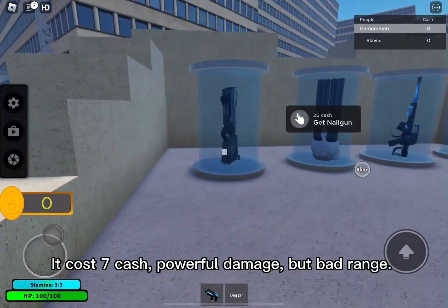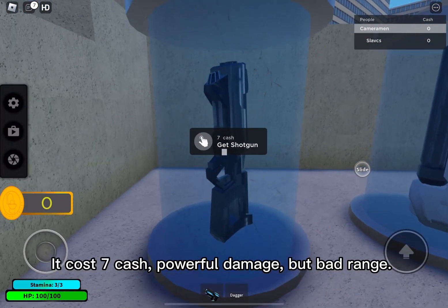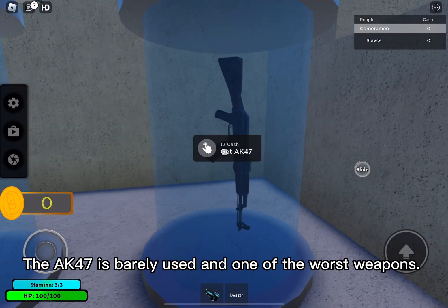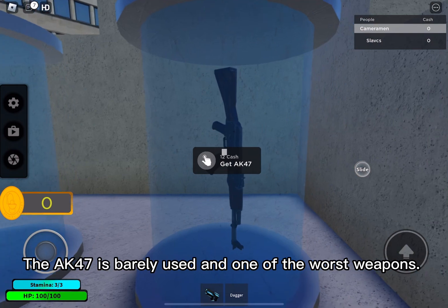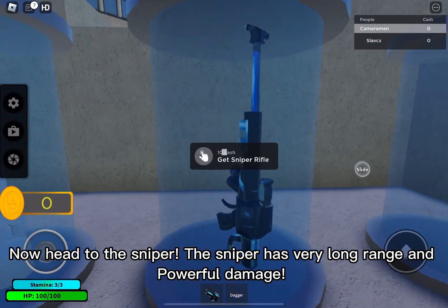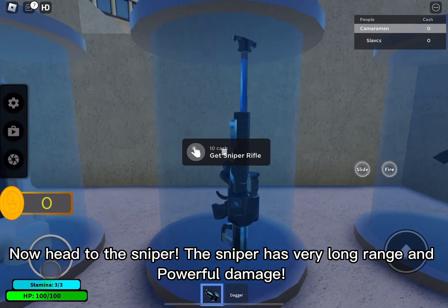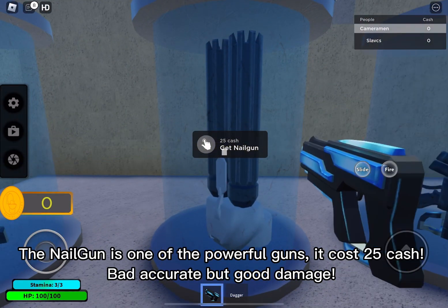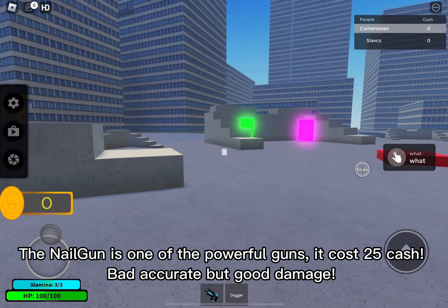Now the shotgun costs 7 cash, has powerful damage, but bad range. Now the AK-47 is barely used and one of the worst weapons. Now the sniper has very long range and powerful damage. The nail gun is one of the powerful guns — it costs 25 cash, bad accuracy but good damage.